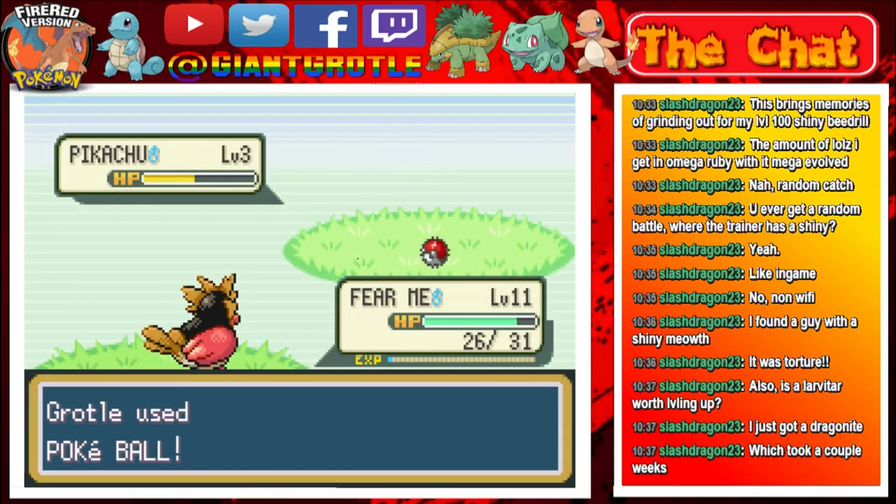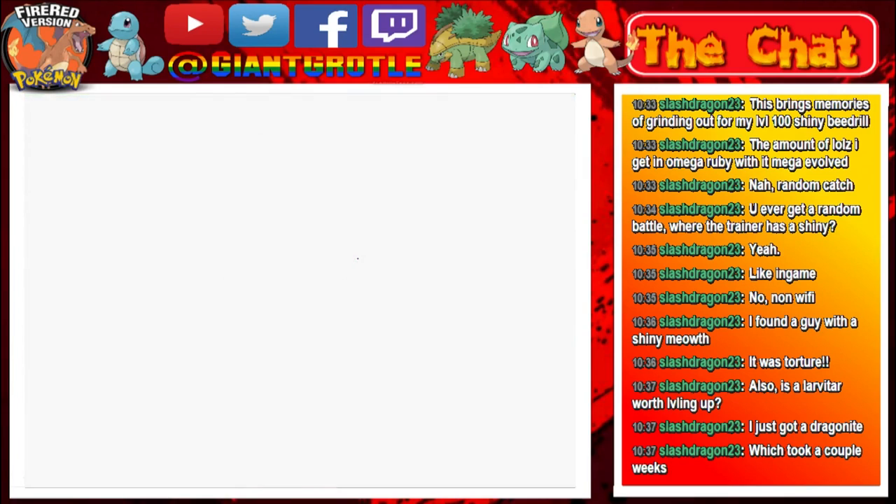A Pikachu has a different catch rate than like a Rattata does, so maybe it's different. We caught it on the first Pokéball — nice! After all that time we finally found a Pikachu.